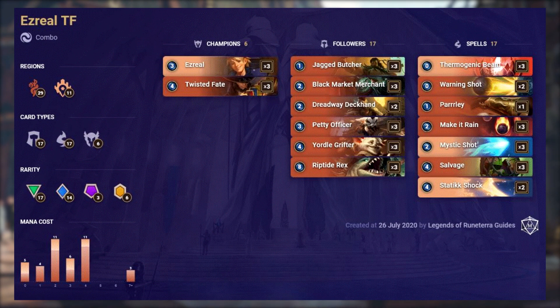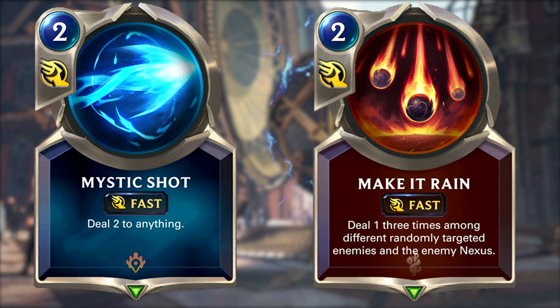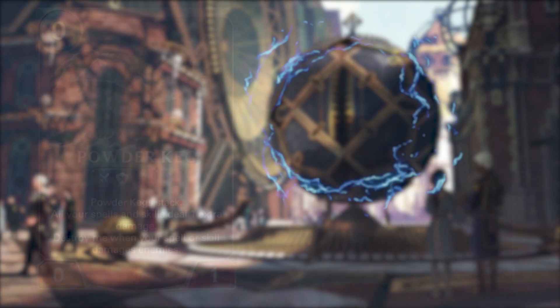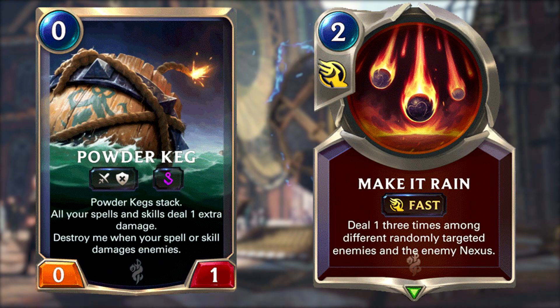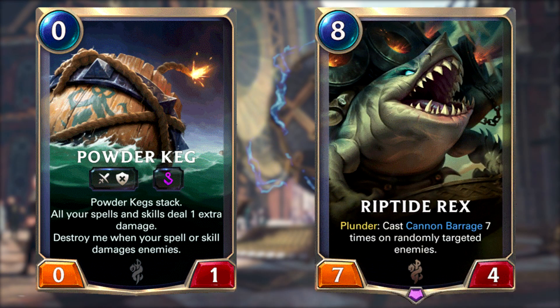Ezreal Twisted Fate has remained popular as it has avoided the nerfs from this patch. It features cards from Build Water and Piltover and Zorn with a low average cost, with 37 cards costing 4 or less mana. This is mostly a combo deck which can help you get to late game thanks to all its removal cards like Mystic Shot and Make It Rain. Once you reach late game you can then set up the win condition: Ezreal. You are targeting the enemy with lots of spells to easily level him up and spam damage with his leveled up effect. Cheap spells like Warning Shot should be used as Ezreal procs or even a Riptide Rex activator. The Powder Kegs should be used on your spells like Make It Rain or even Twisted Fate's Red card. If you have an extremely good game you can pull it off with Riptide Rex and win through that way.